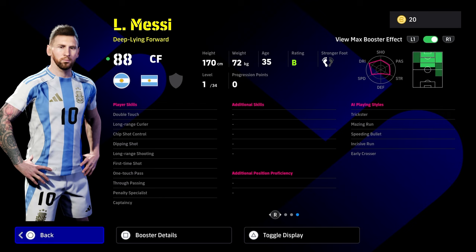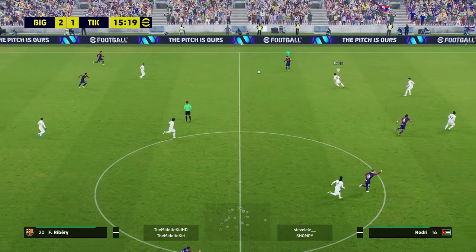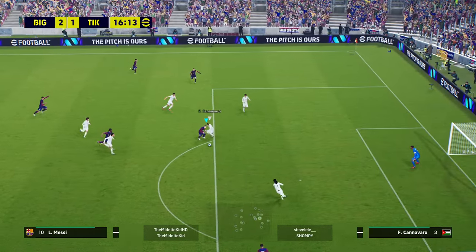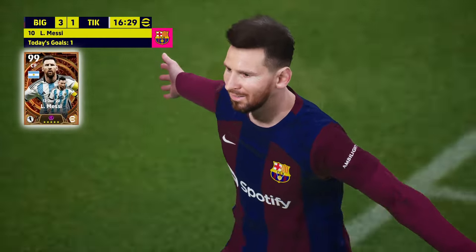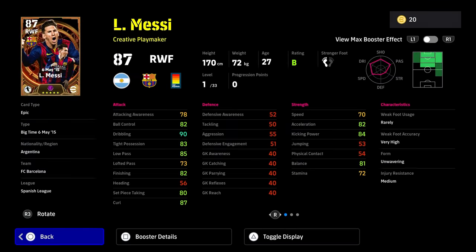This is probably the best pound-for-pound, stat-for-stat card in the game. I know Romario will push him close, and right card will push him close, but in terms of his player ID and his player AI, this Messi is phenomenal - especially if you get used to playing with a deep line forward. From level one, he's got 34 levels to go. All you need to do with this version of Messi is play him as a CF and have him as your main guy through the middle. You'll be able to score some beautiful goals with brilliant feet, brilliant trickery, brilliant finishing on either foot. This version of Messi is phenomenal - he's probably my favorite one to use.